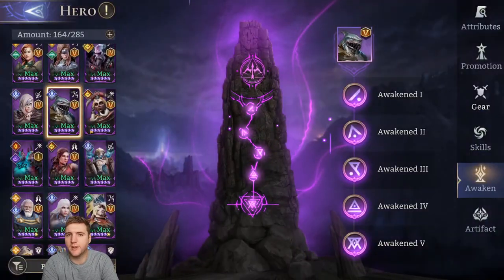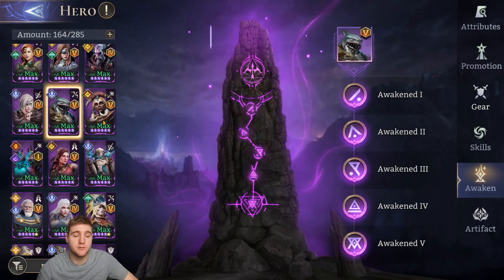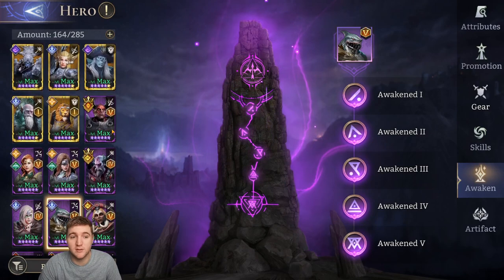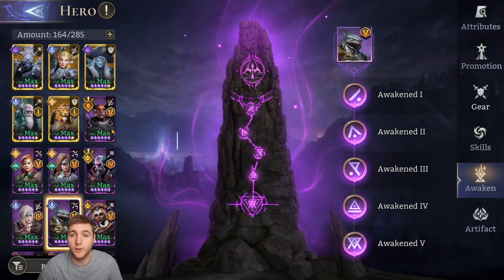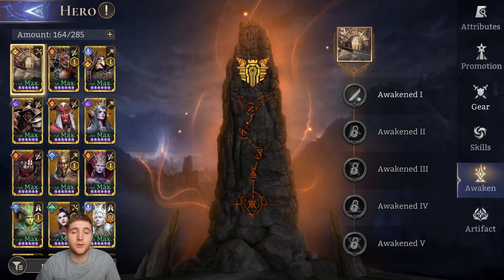Focus on single-awakening heroes if you're newer to the game — Brienne and Maul are great examples that shine with just one awakening. Don't sacrifice heroes unless you have dupes, and ideally only after you've awakened them to the point you're happy with. That pretty much covers the epic ones — comment below with suggestions for heroes I may have missed, especially fighters or healers, and say what level awakening is best for them.